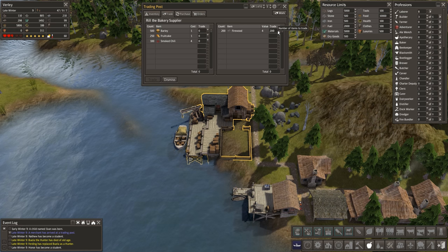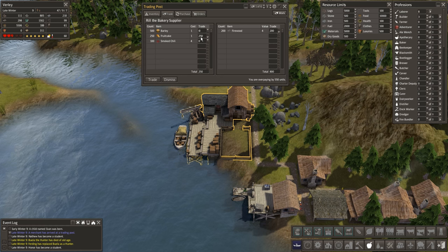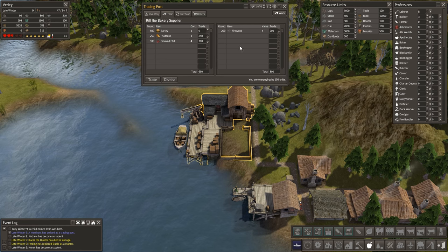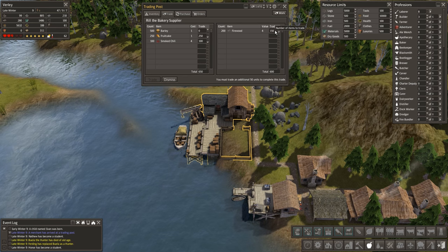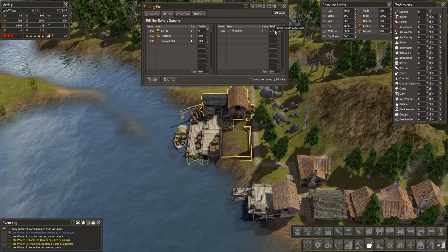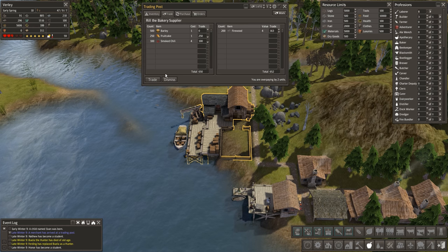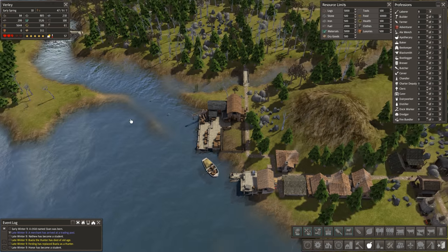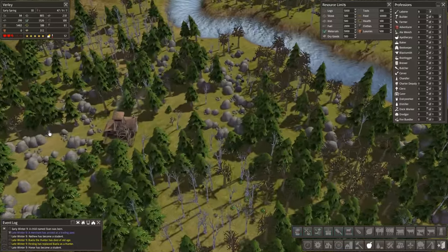We have our first trader — what have you got for us? Food — well that's actually good! Let's take that — we'll buy those smoked chilli. Let's take some of this. A little bit too much — let's see if I can get this right, an additional 50 units. My maths is shockingly poor, don't judge. That'll do — I don't want to take any barley. There we go, we got our first little bit of food, so straight away it's already working the way we want it to. That is the original building — the roof looks different.